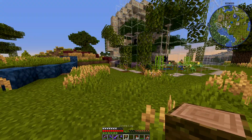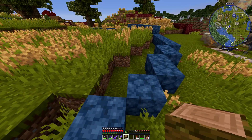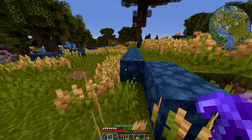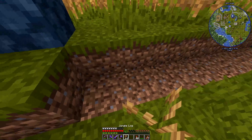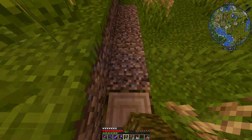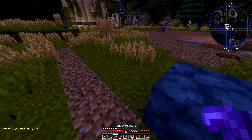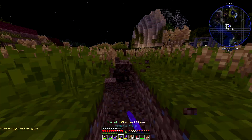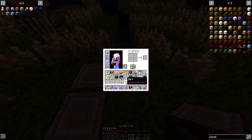This week I'm going to do an orangutan exhibit which was suggested by Theon, so thank you for that. It's going right next to the mandrill. This is going to be another round build and I've already marked out the circle. I'm going to use jungle wood because the Sumatran orangutan lives in dense rainforests, and we're going to be able to look down into the exhibit.